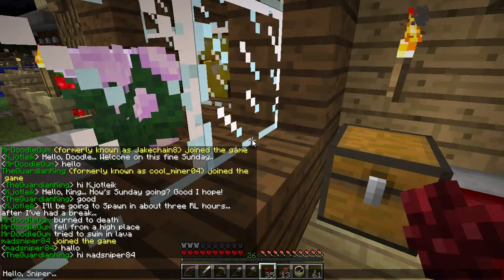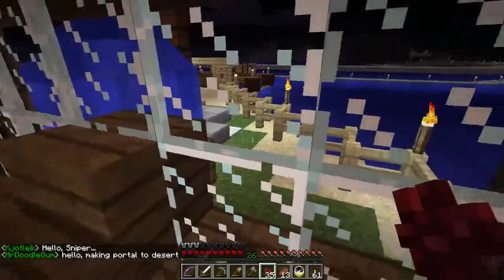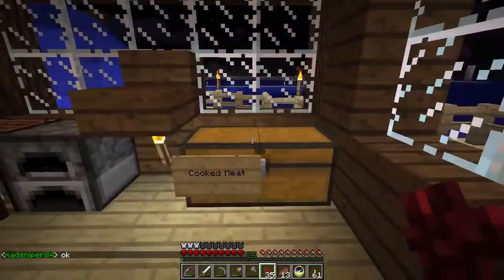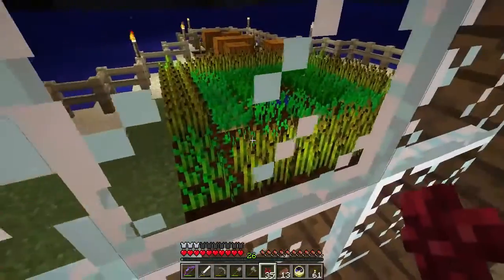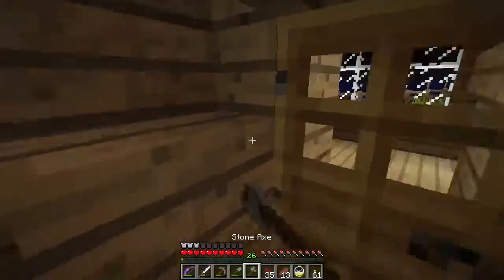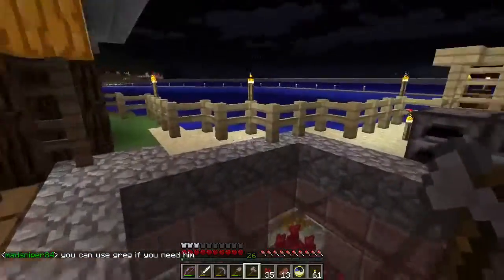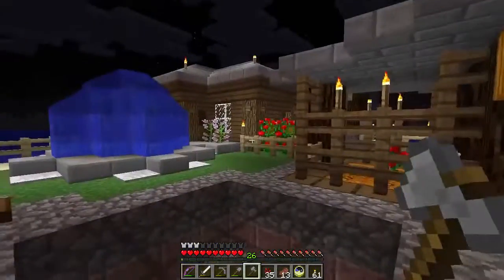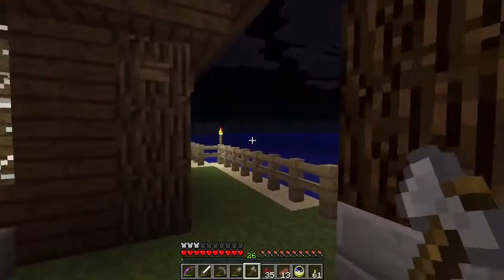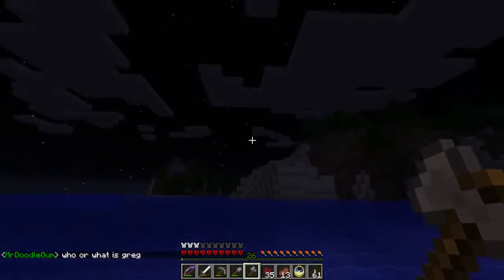Mad Sniper just joined. Hello Sniper — he's an American so he's probably just getting on. Oh, portal to desert — somebody has made a portal to the desert or is making one. Well, they are communicating. I hope I can find that portal. I am actually going to check out the nether portal at spawn. My next door neighbor the guardian king does have a nether portal. Now let me see where he is located — he is either over there or over there. I simply can't remember if he's north or south of me.